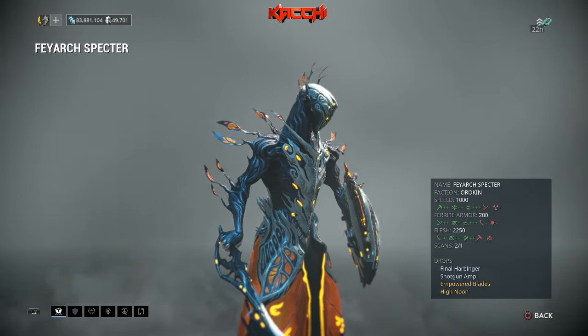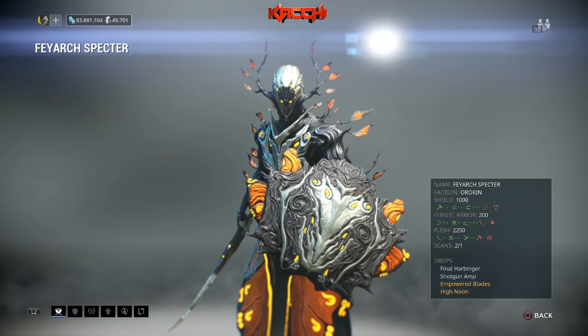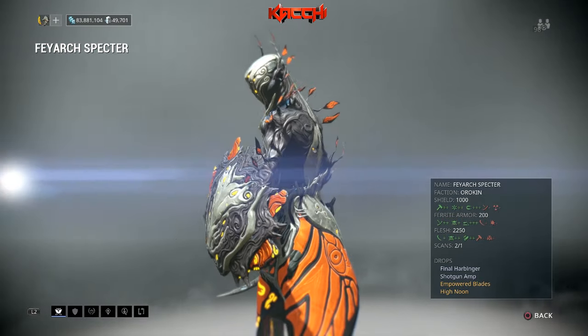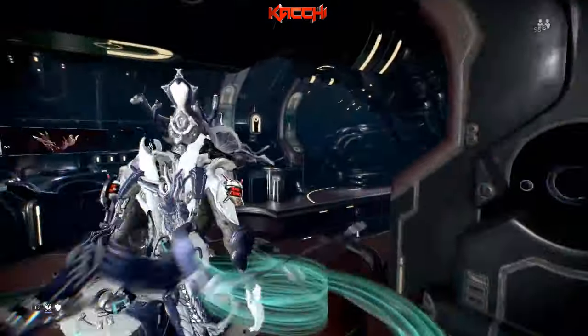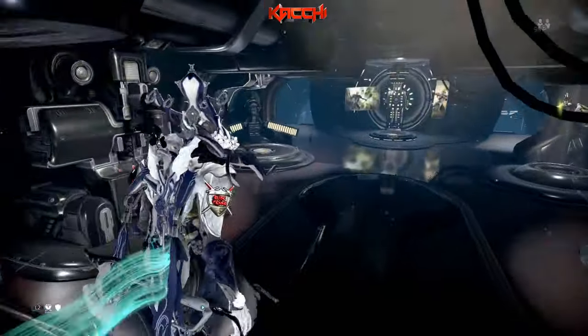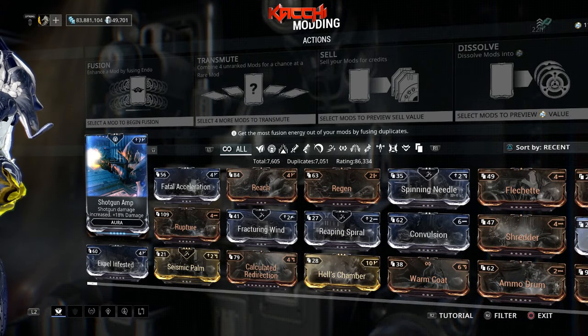Last but not least, we have the Feyarch specter of Oberon. He drops Shotgun Amp and Empowered Blades. Those are the six aura mods available after you complete the Silver Grove quest. Once you finish the quest, you can go back in and farm those specters. Once you have either the Nighttime, Potent Twilight, or Sunrise apothics, you can farm those specters and go after the mods.